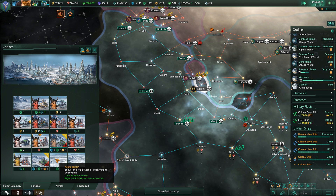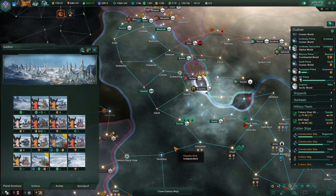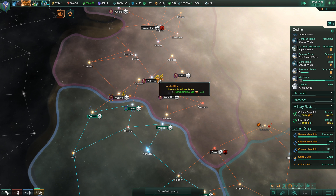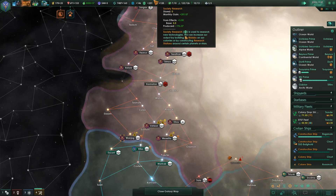One nice thing about jump drive is that you don't have to get out to the edge of a system in order to use it. And it's a really nice thing.